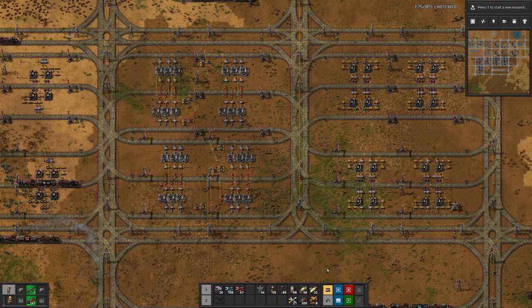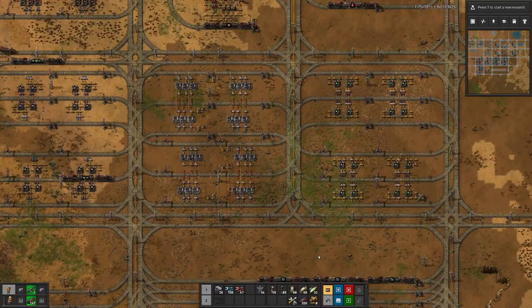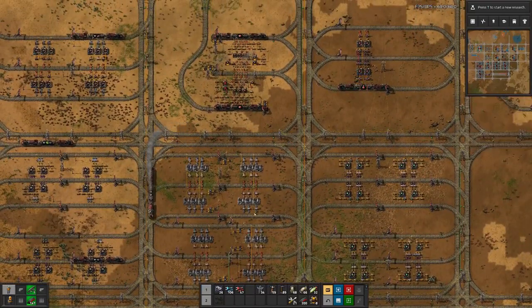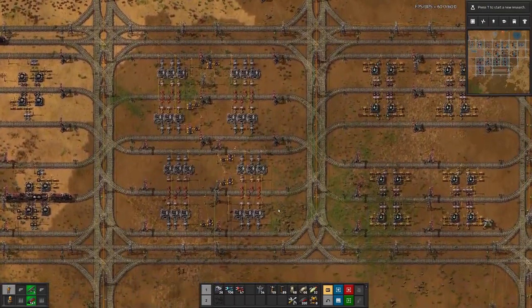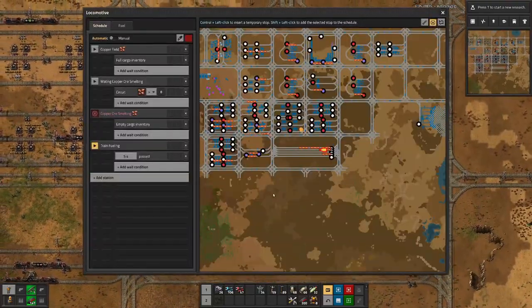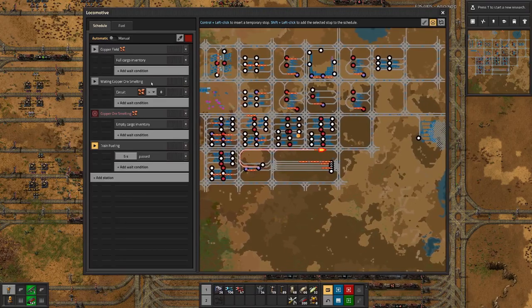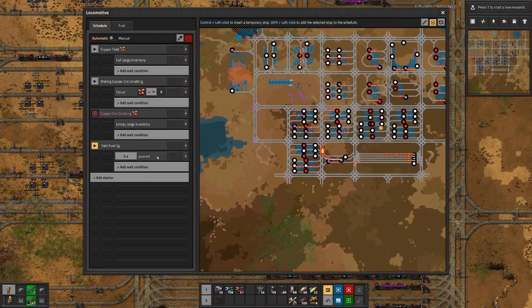At least everything is placed. The question is only whether it is placed correctly. We will try to find ourselves a copper ore train — that one, for example. And then, copper field.